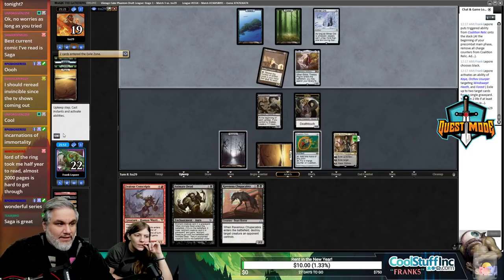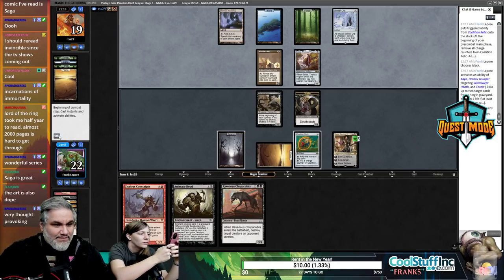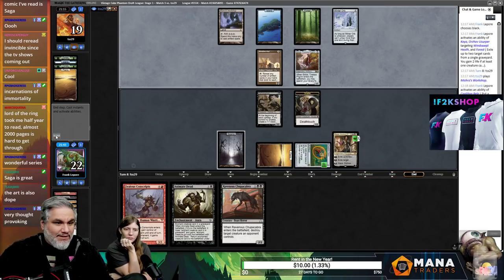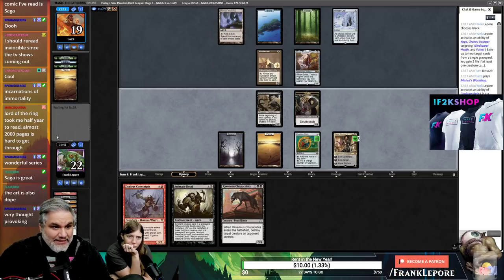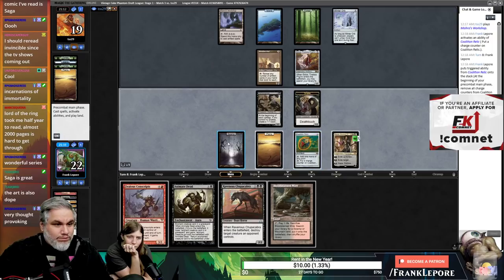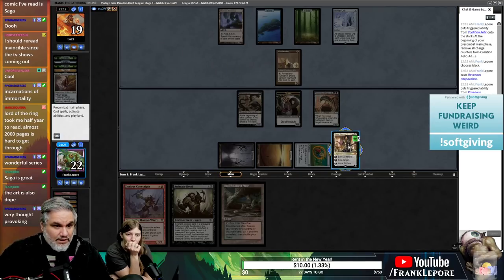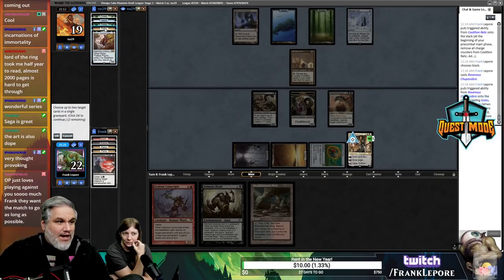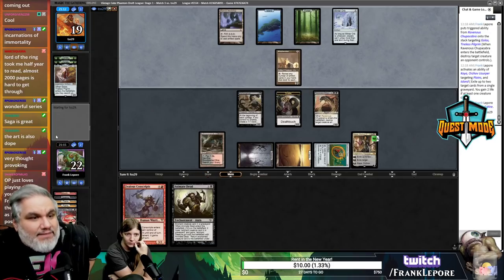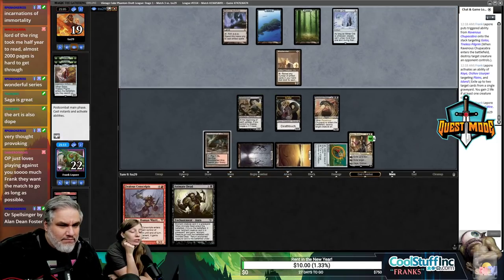Next turn we can Chupacabra and kill their Golos, or kill their Metalworker, which might be better. It's gonna be a land — it is. One, two, three — yeah, I'm killing the Golos because it can block our guy. Actually, let's not exile the Golos yet — next turn we can animate the Golos. That's the ticket. I should have attacked with the snake there, but that's life.